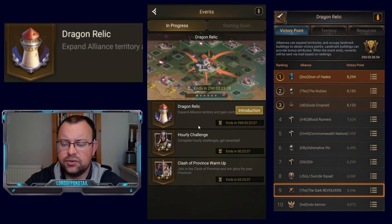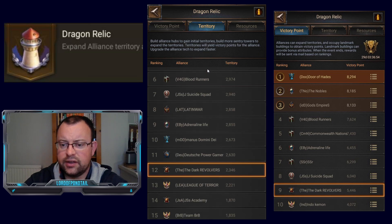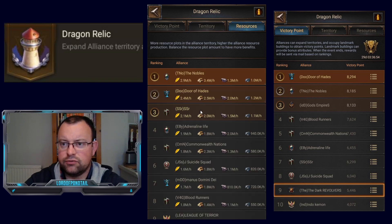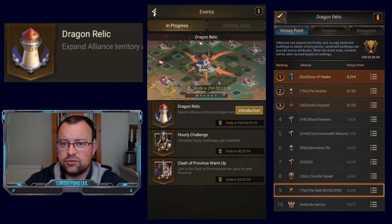If we go back into Dragon Relic, you can see on the territory tab it gives you the territory list based on the zones you're occupying. The resources tab shows you the resources you're generating per hour from the territory that you occupy.